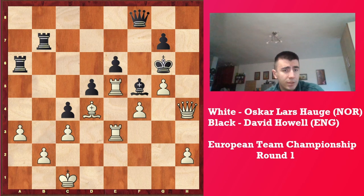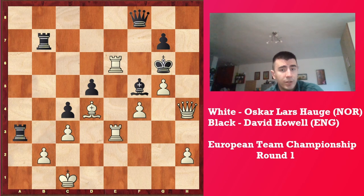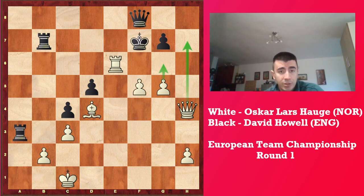Because if black tries to counter this with rook a3, now rook e6, Kf7, after f5, black's position is just crumbling, because next move is c6.